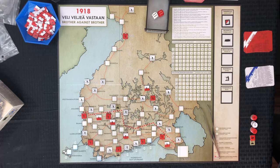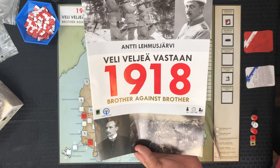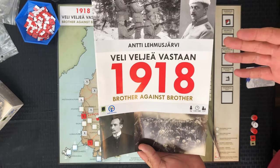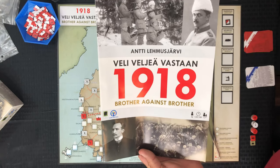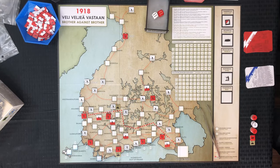Welcome back. Today we're looking at 1918: Brother Against Brother by Lyndon Lake Games, which was sent to me for review. After going through the rules and playing it a bit, it actually reminds me a lot of Brave Little Belgium, which I covered here recently. It's an area control game, as you can see from all the different points spread across the map.